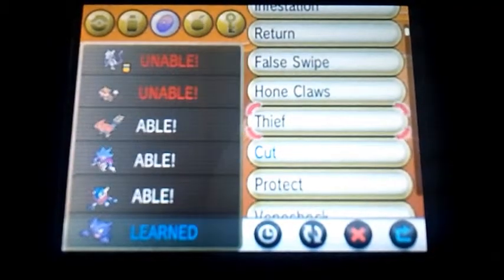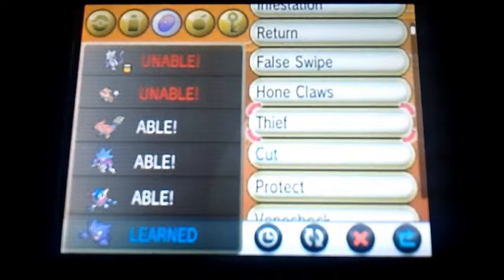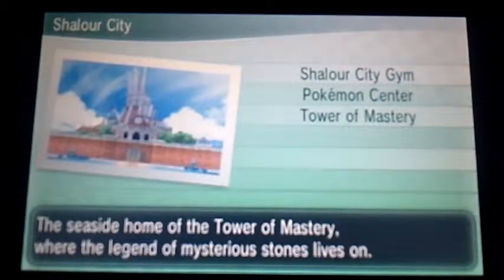Make sure that you teach the move Thief to a strong Pokémon so that you will be able to steal the Heart Scale from the Luvdisc. After that, make sure you go to Sheller City — it's right here on the map — and go there.